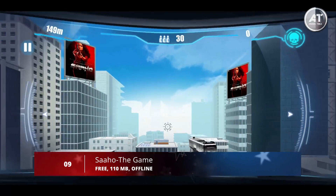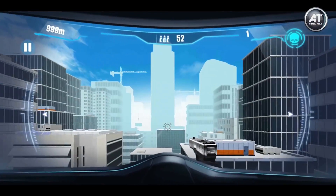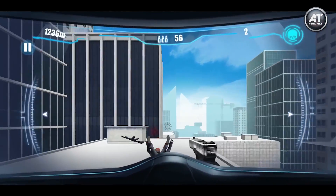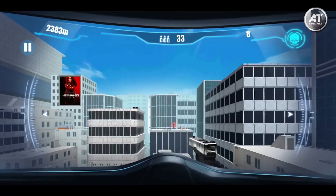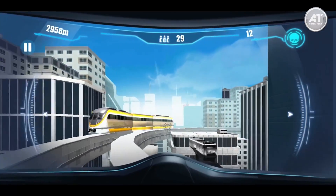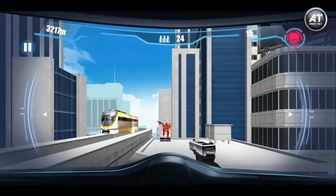At number nine we have Saho the Game. This is an action-packed first-person run and gun game. You are in a situation where a city is under occupation by bad people, so you're supposed to eliminate all those enemies who are a threat. You'll get a helicopter from where you shoot enemies standing on the roofs of buildings, but be careful while flying as there are huge buildings and obstacles on your way. If you crash into those buildings you'll die, however killing enemies earns you points that convert into coins.